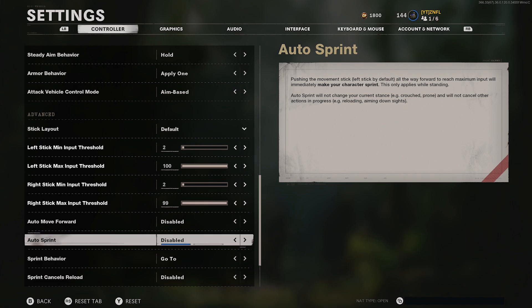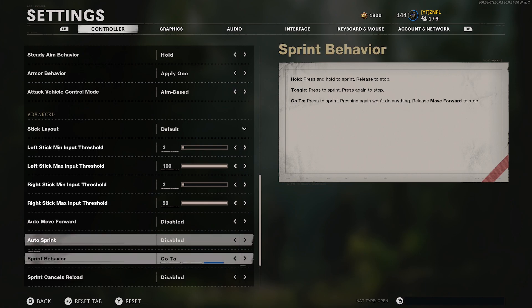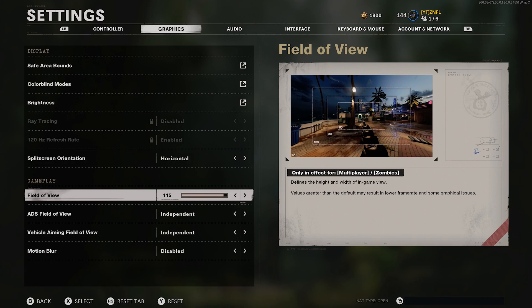One thing they added — sprint behavior — I have that on 'go to,' so you press it in and you don't ever have to press it again; you just keep going forward until you completely let go of your left stick. Next is the field of view — I keep mine kind of high, at 115.